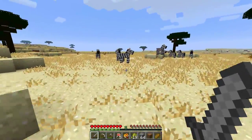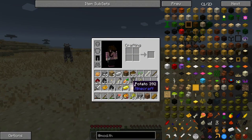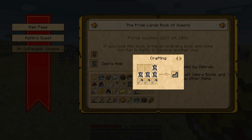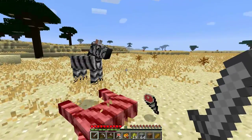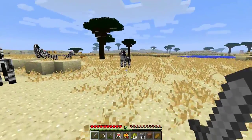We do want to make some of these zebra boots too — we only have two right now. Let's double check how many we need. I did fix the UI so now it fits on the screen. We need four of these and we only have two, so we need two more. I think we have enough bones, so let's kill some of these zebras.